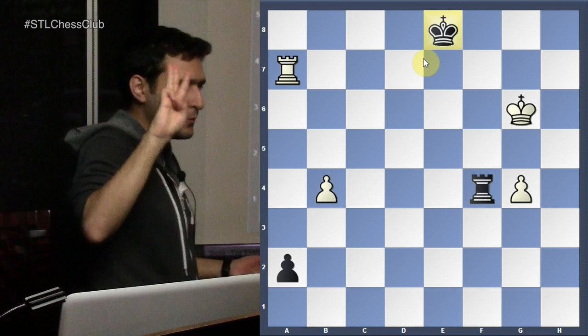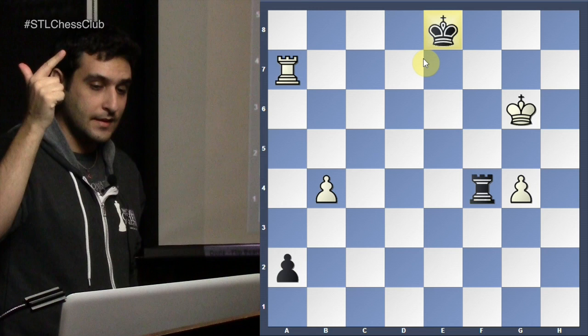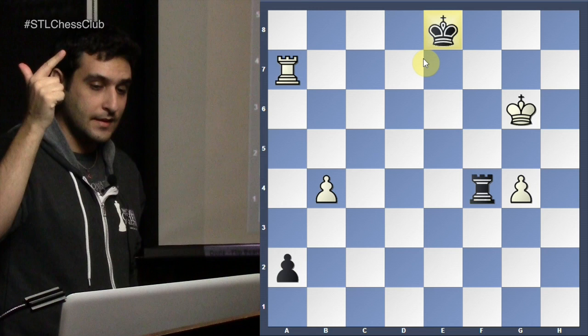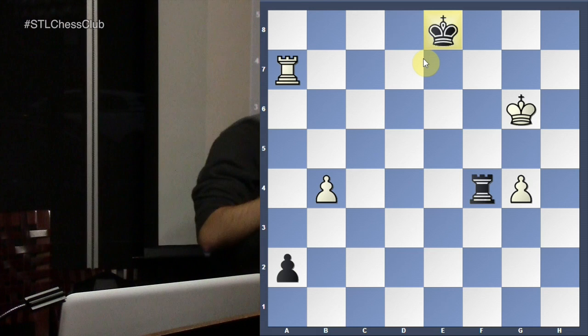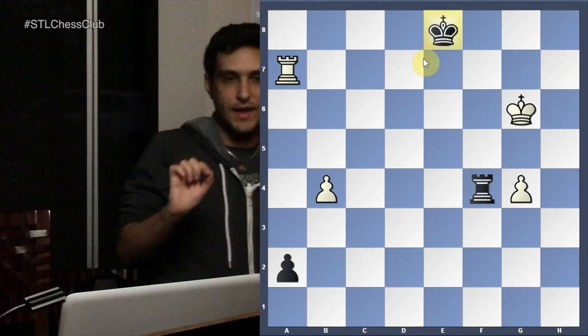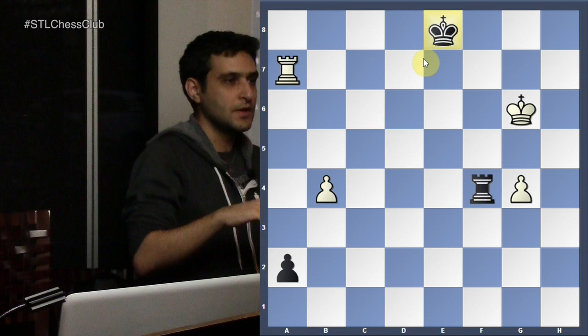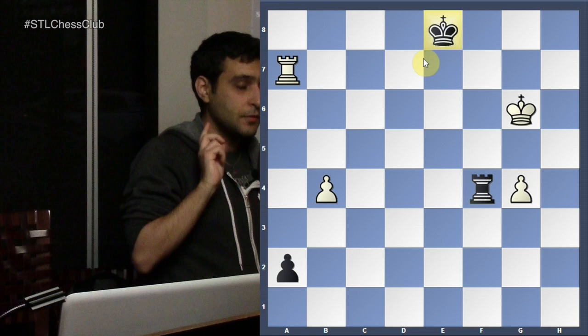I have three rules for rook endgames. First: advanced pawns. Second: active king. Third: active rook — activity is more important than material. Sometimes, as in the Rubinstein games against Lasker — who was here for that game? Rubinstein sacrificed the pawn just to activate his king, didn't drop the rook back to f1 to maintain the other pawn. So activity and having active pieces is more important. Also, when you have a rook, there are two defensive ways: side checks, and attacking from behind.